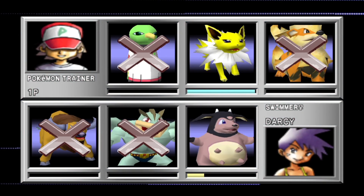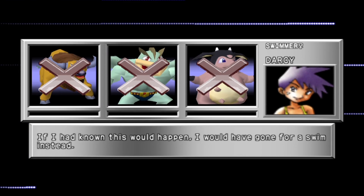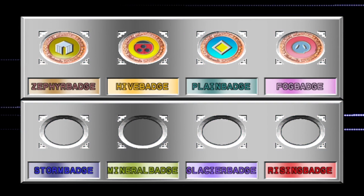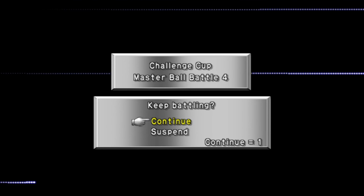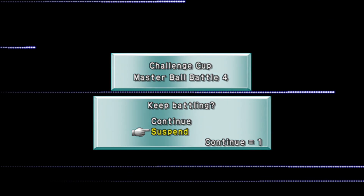A lot quicker than the battle before this — I did not have to deal with annoying Double Team this time around. Another one-Pokémon victory, two Pokémon fell — proving the difficulty of Master Ball was definitely present. Next time we're going to be continuing — this one has gone long enough. Time for me to actually take a quick break, and I will see you next time. Shrieks out! Let's hope we can win this.